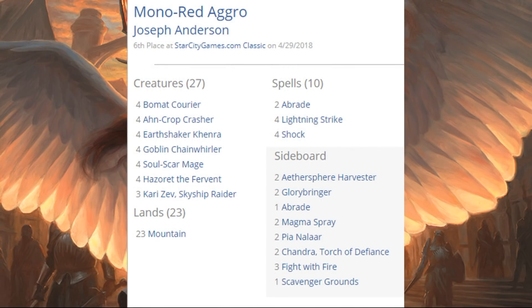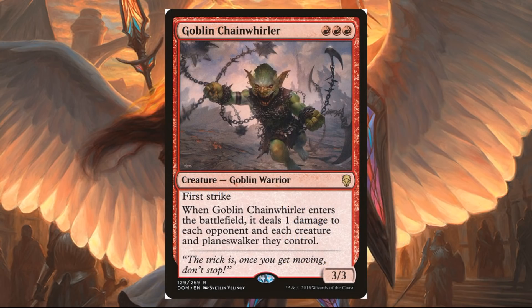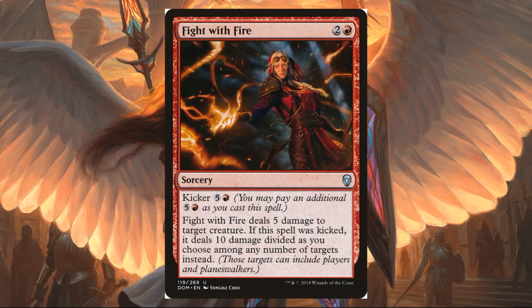Mono Red Aggro came in sixth place. I was saying on Thursday in the Market Watch that Goblin Chainwhirler — you can just toss that into a Mono Red Aggro deck and call it a day. Pretty much what we saw from one of these Mono Red Aggro decks this weekend. This one in particular was running four copies of Goblin Chainwhirler, and out of the sideboard you saw Fight with Fire, which was very common as well.